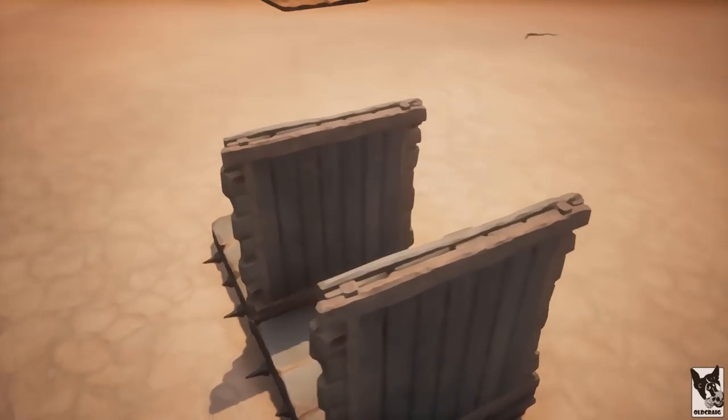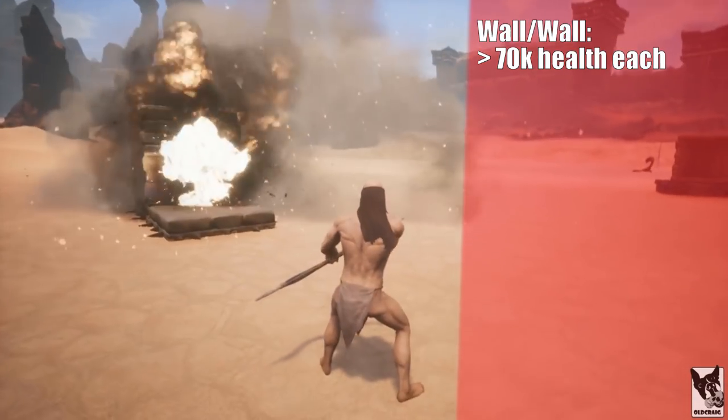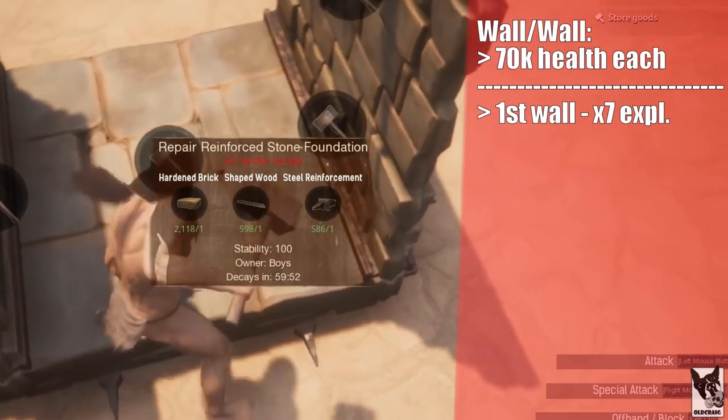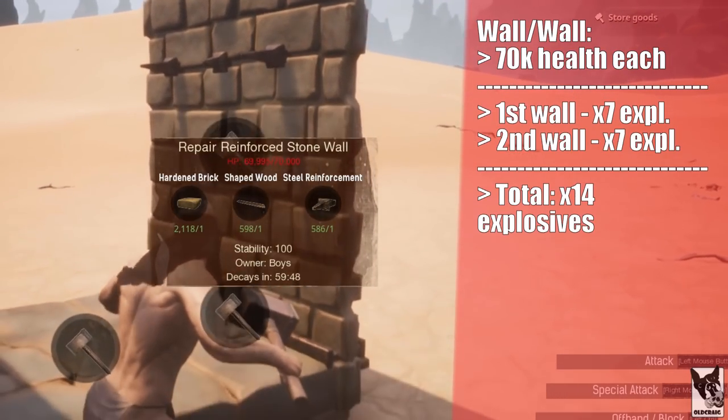Now let's get more complex. Two walls can be placed on a foundation. The first wall will only take 7 explosives to destroy it. It's important to note that the second wall does not take damage. So to penetrate both walls, it takes 14 explosives total.